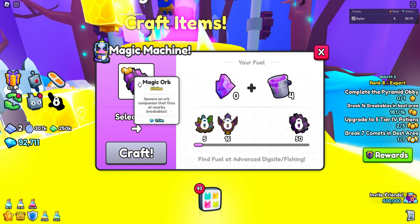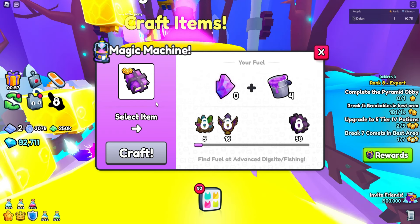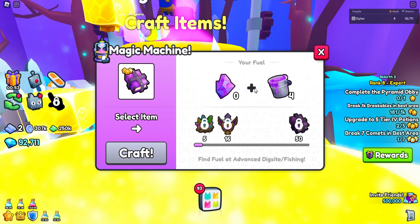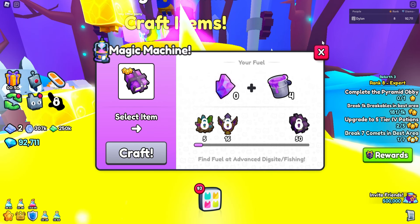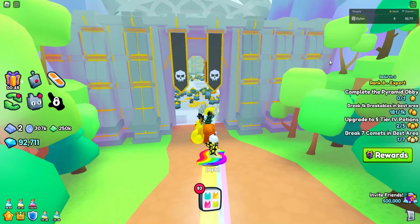But the most recommended is this — the magic orb/bin chart. It's currently worth 1 million gems. This is actually pretty OP. You can use this with 50 of the shards or 50 of the buckets. You get them from the advanced fishing and the advanced dig site.